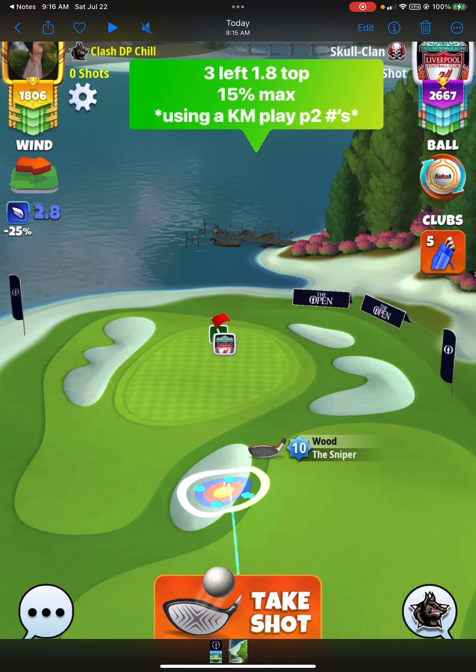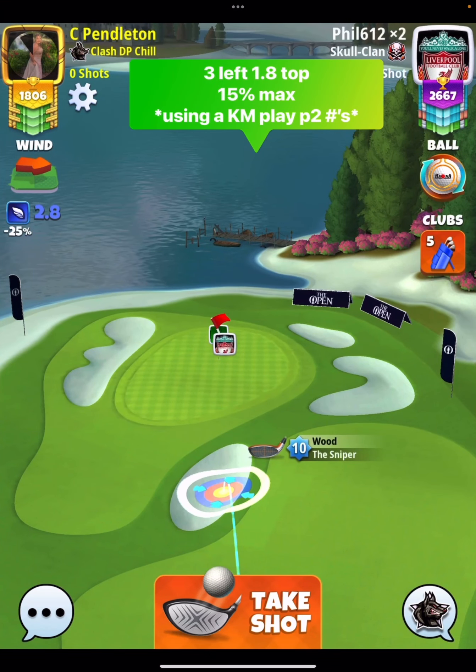Now we're going to talk about this real quick. We're going to be going with the katana here, and we're going to go with our sniper — 1.8 top, three bars of sidespin to the left. If you have plenty of kingmakers available and you're thinking you're able to get a top 10, this is a great chance to use a kingmaker because you're going to reduce the wind by quite a bit on this hole.